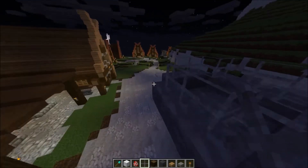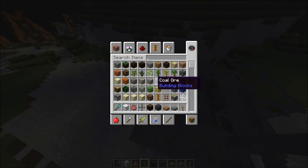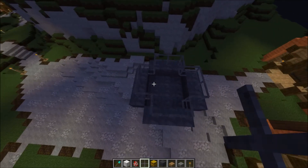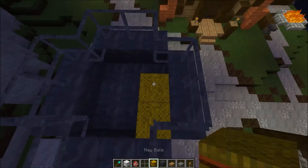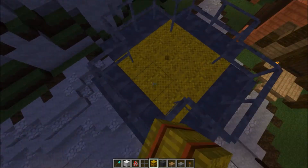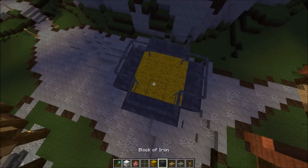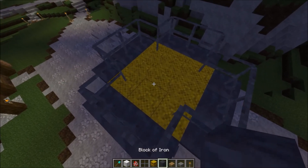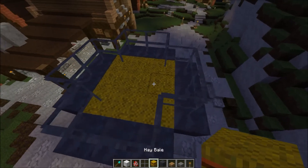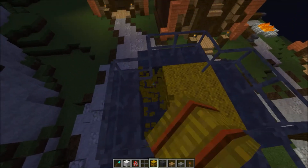I don't remember if there's hay but I could use that as the tinder. It might also make it a little bit paler so it looks like actual hay and not some kind of weird yellow pot of gold. I could also put nether rack in there — I'm not sure how I like that.